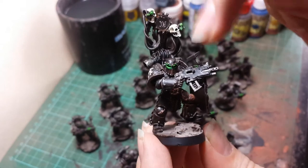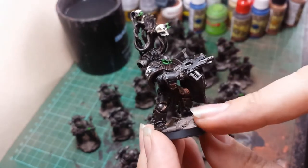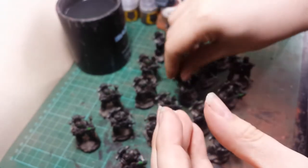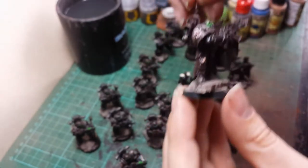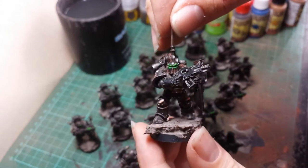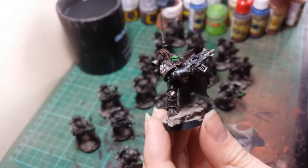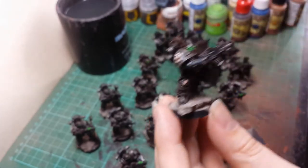This guy's got the standard Marines, the Iron Hands bits at the bottom and the Iron Hands backpack on. Got your Coms guy, kind of striding forward — Coms backpack on, Breacher's shield, Iron Hands breastplate.